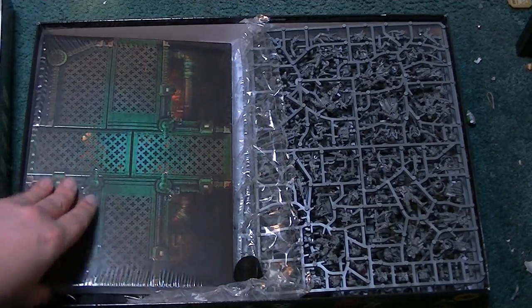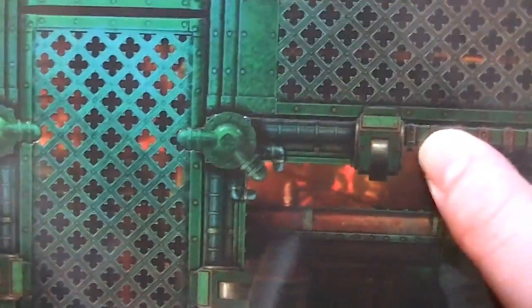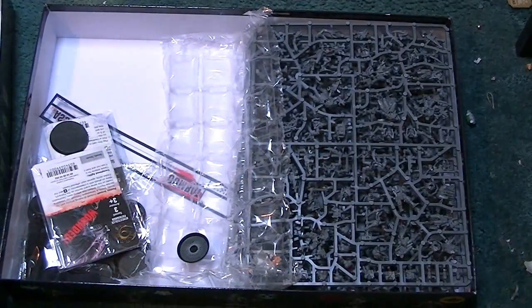So you get the rulebook. You also get the board tiles, which are quite nice and modular. They come in quite thick card stock, which is nice and robust. They've got perforations, so it looks like they do pop out and are indeed modular, which is quite nice. Very, very detailed card stock, which is pretty good.